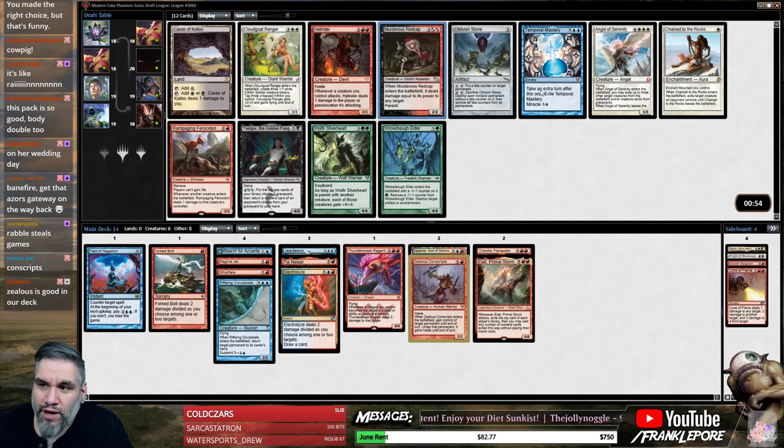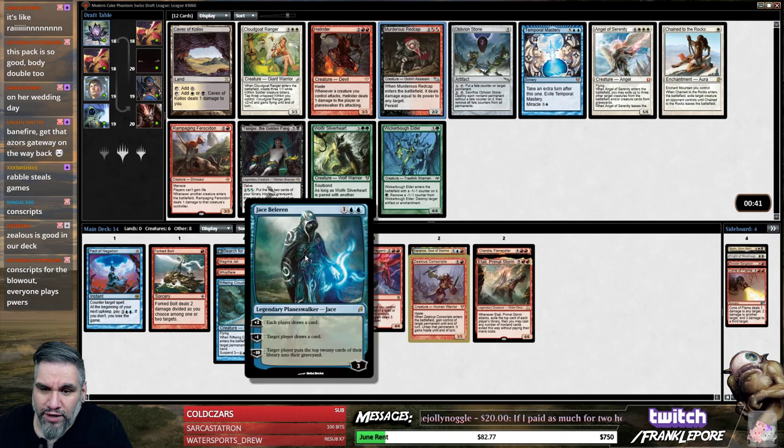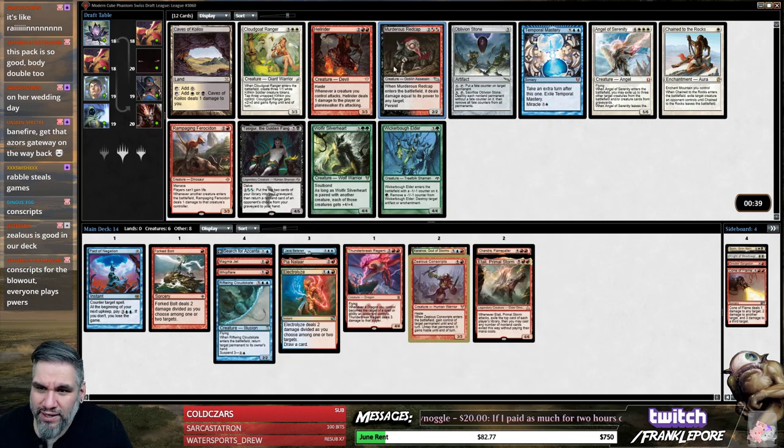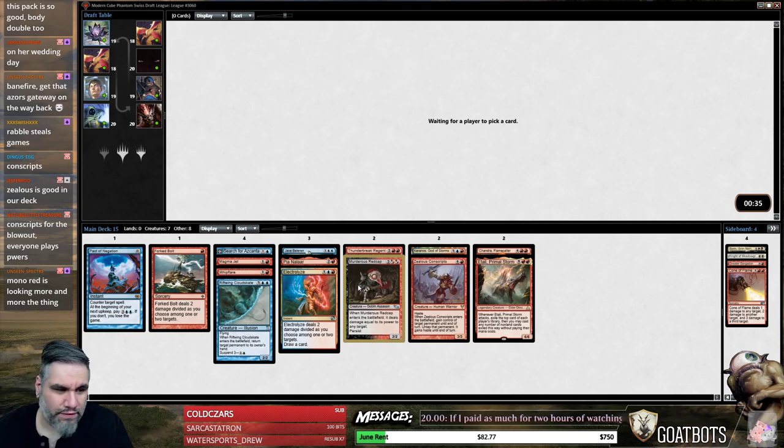I like Redcap and I also do like Hellrider — I don't know if we're a Hellrider deck though. I don't think we are, I think we're a Redcap deck. Temporal Mastery would be great if that wheeled. Ferocidon's great, I don't think we're a Ferocidon deck. We're not really the aggressive red deck — we're kind of like a midrangey, controlling-the-board type red deck, which is just fine with me.